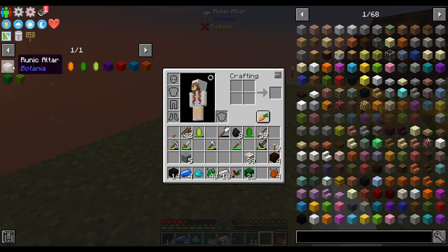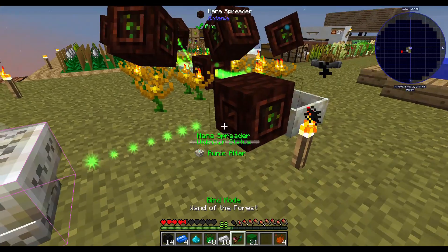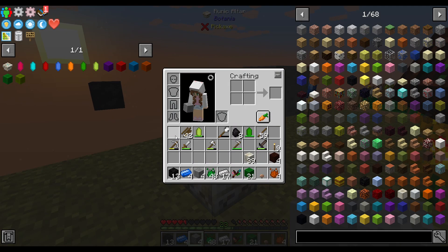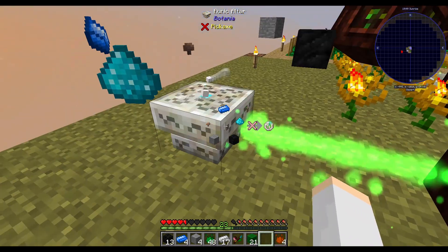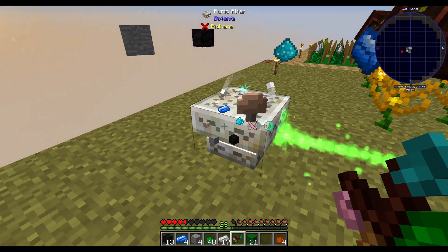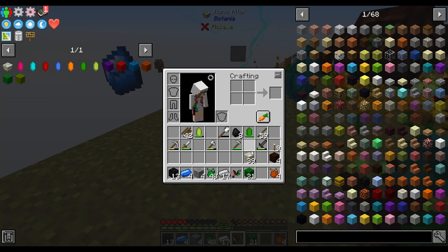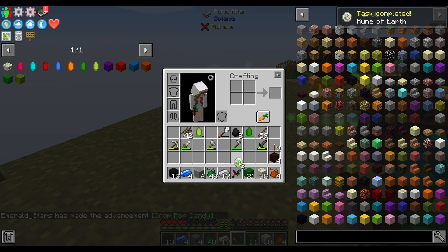We need to craft the rune of the earth first. So we're going to need stone, steel — we'll need another one of these. One coal, one stone, and our mushroom. That's going to craft up pretty quickly by the looks of it. We have sufficient mana for that. And when it's done, we're just going to take our wand and right click with living rock. And we have our rune of the earth.